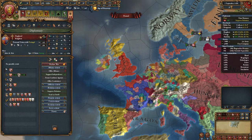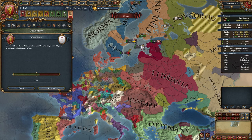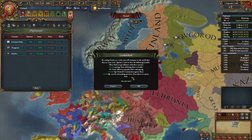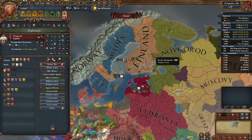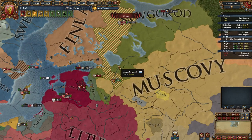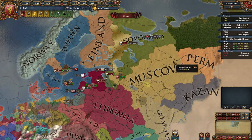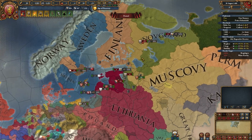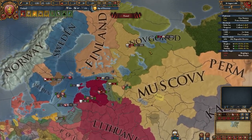You can ally the Livonian Order — let's do it. Set your rivals to Sweden and Novgorod. After your independence war with Sweden, declare on Novgorod if you can. Usually the war against Novgorod isn't that difficult because at this time Moscow declares on it a second time and it should be even smaller. Of course it's quite random, so you may not be able to declare on Novgorod, but I recommend not wasting this golden opportunity because you get claims on Novgorod from your missions.